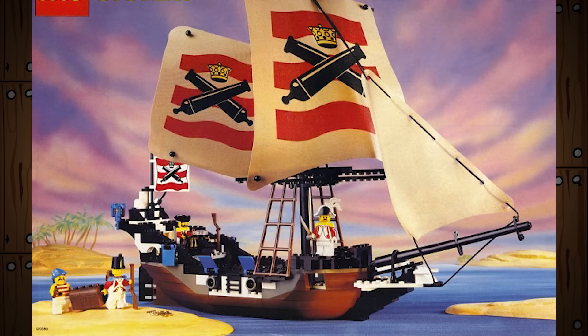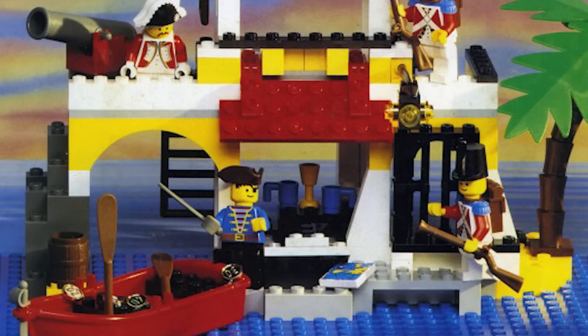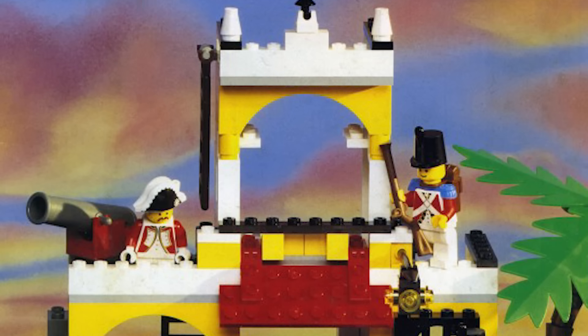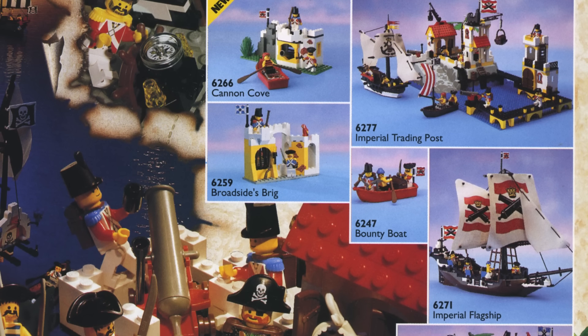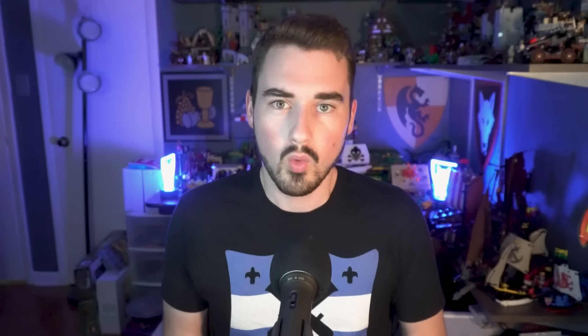In time, the Bluecoats would be replaced by the Imperial Guards, also known as the Redcoats. If the Bluecoats are believed to represent the French, the Redcoats may represent the British. At times they even seemed to be part of the same army. While LEGO did take inspiration from history, the Pirates theme is not historically accurate, with many liberties being taken to tell this fantastical story.